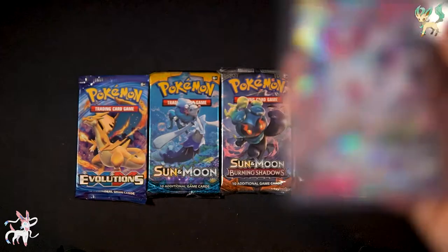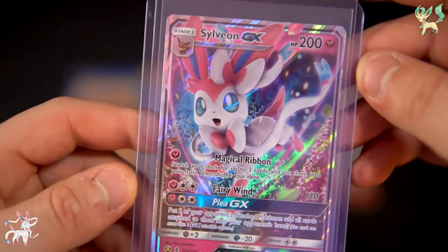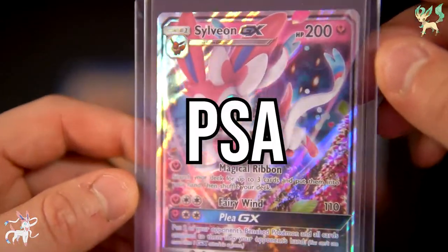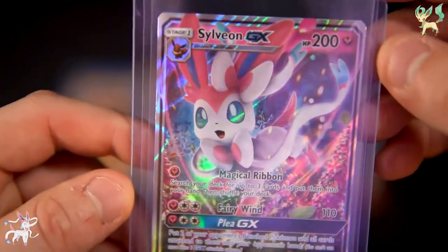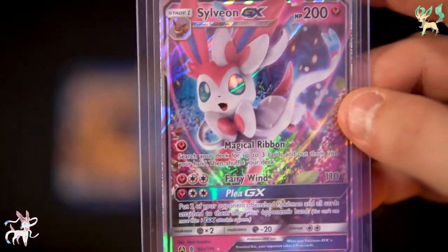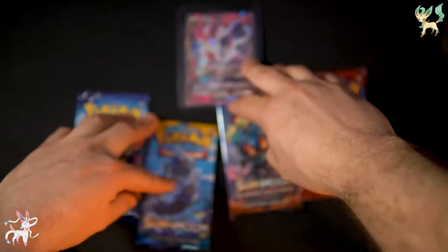The last Eevee box we got is a Sylveon tin. I'm going to pop this open real quick. There we go — a fresh tin, fresh pack pulled, PSA 9 guaranteed Sylveon GX. It's a beautiful looking card. I really just wanted to have all these because these tins are just so cool. I really like the GX cards that come out of them.